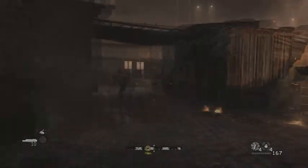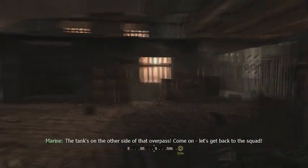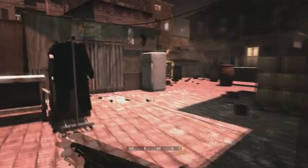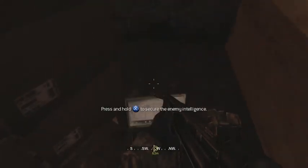Ninth one: right after you javelin the two tanks, you want to rush towards the Abrams tanks. You want to go down this little detour, and see that fridge? Once you see that, turn left, and you'll find the intel right behind these boxes. Very easy to miss.